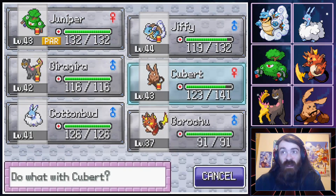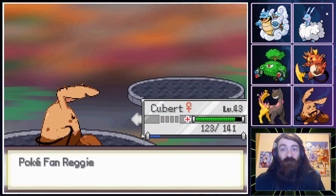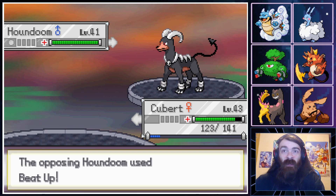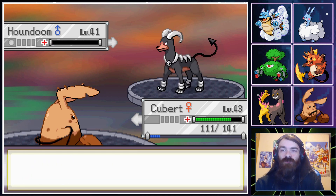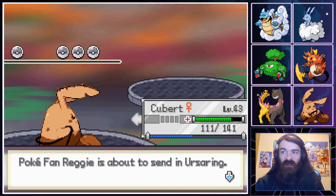For Houndoom, we just go ahead and kick it in the shins again. Beat Up — that's fine, it's gonna hit twice and do nothing. We can't miss our move unless it's holding Bright Powder, but it's not, thankfully. This is all XP that is actually very, very needed for our team.